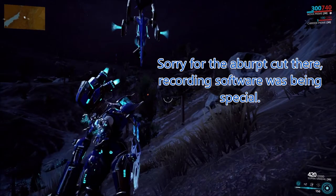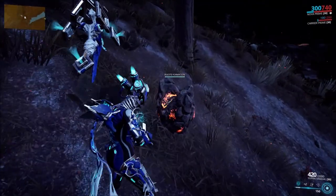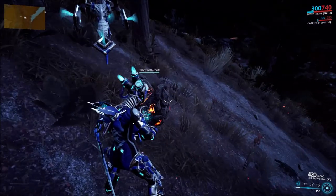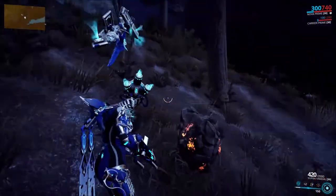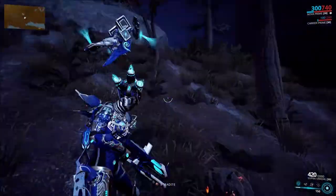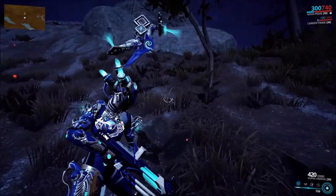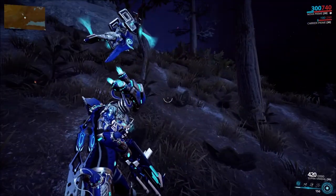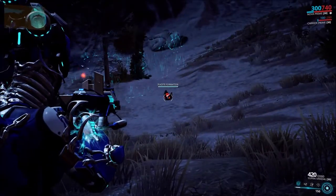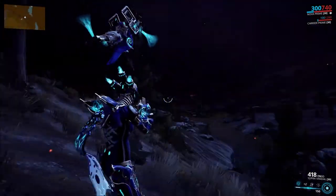I'm now out on the Plains of Eidolon to show you some Iridite. This is what it looks like for anyone who is not familiar — this is the stuff you need to make the Luminous Dye, and it's very useful for a bunch of other recipes. Find these Iridite Formations; there's a little loot indicator on the mini-map with Animal's Instinct. Simply hit it with your sword or shoot it, and you'll always get between 1 to 3 Iridite, which can be increased with a resource booster or a Smeeta Kavat buff. These things are not hard to find across the Plains of Eidolon, and you'll need 10 to make your Luminous Dye.